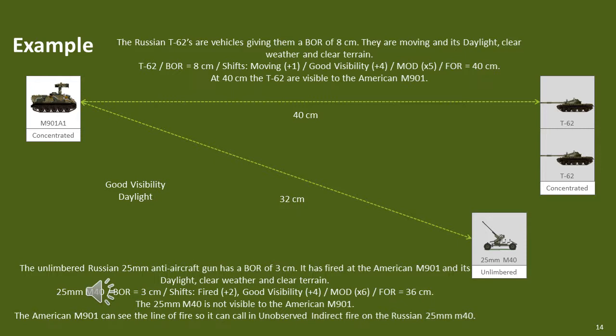The M901 now determines if it can sight the 25mm M40, which fired at it in the last game turn. The 25mm anti-aircraft gun has a base observation range of 3cm. The observation modifiers are plus 2 because the 25mm anti-aircraft gun fired and plus 4 because it's good visibility, for a total observation modifier of plus 6. This results in an observation range of 18cm, which means the 25mm anti-aircraft gun is not visible. The M901 can see the line of fire and can call in unobserved indirect fire on the 25mm anti-aircraft gun during the indirect fire subphase, but it cannot conduct a direct fire against it.